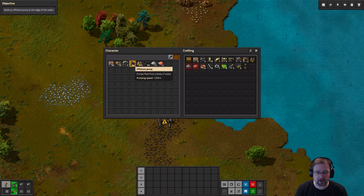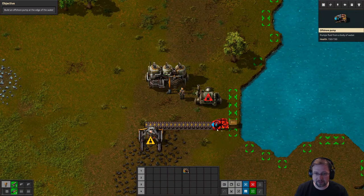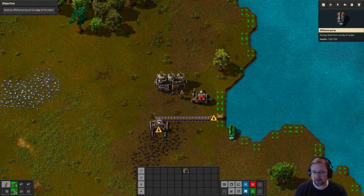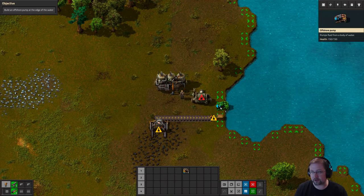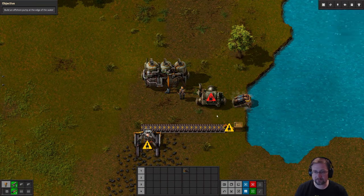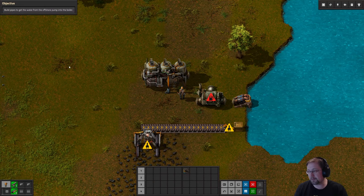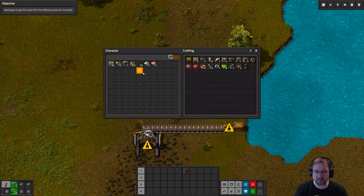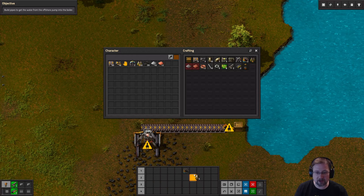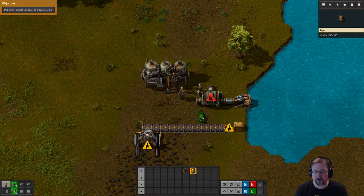Now that we have the pump, let's go ahead and put it on our quick bar. Then let's close our inventory and go ahead and place it right next to our boiler. You see the green squares? These green squares indicate locations where you can put the pump, and the pump will automatically rotate based on where the green square is. The pump you're going to want to connect to the boiler. Now the objective is to build pipes to get the water from the offshore pump into the boiler. Let's build about five pipes and now we have water going into the boiler.